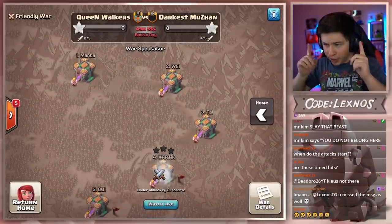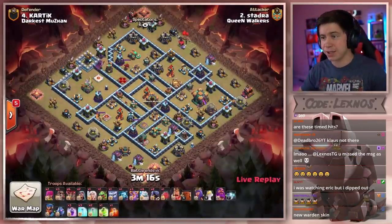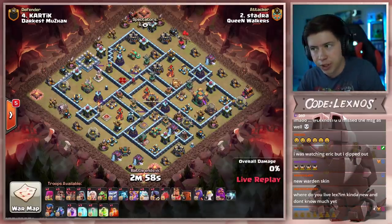We're in with Queen Walkers versus Darkus Muzan in this OP pro matchup. Ladies and gentlemen, this is going to be a good one. Staudra coming in with the first attack of the match and he's bringing us some super witch action.